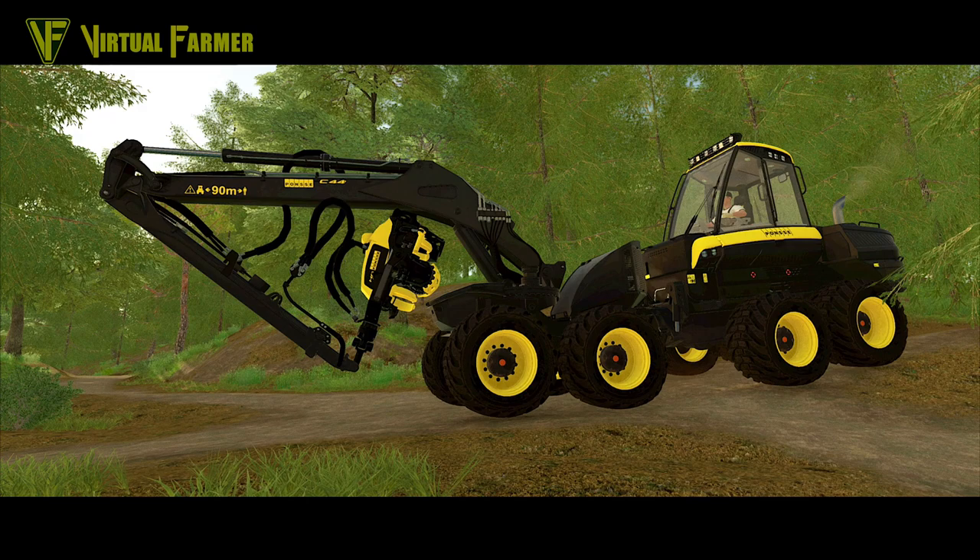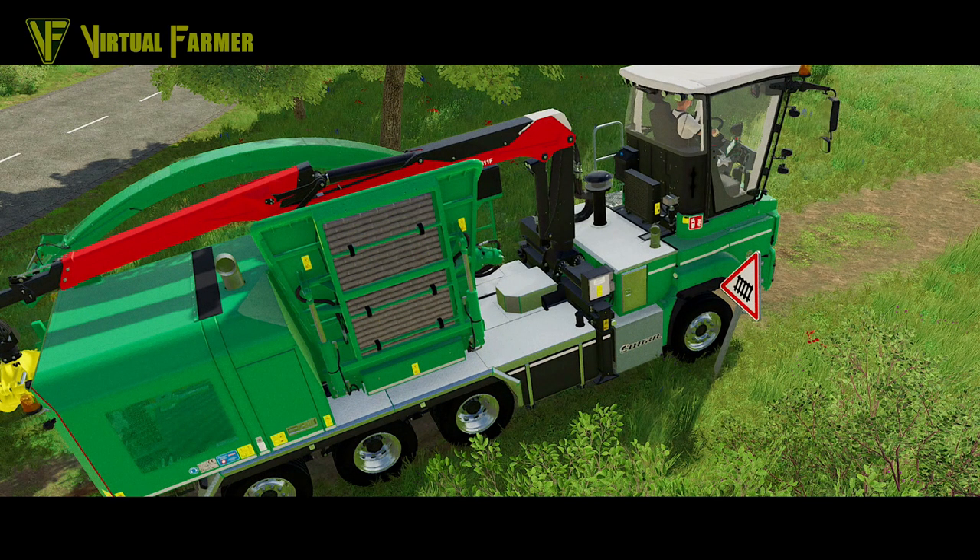Spooked by our deer, we see a Ponsse Cobra forestry harvester. New equipment on the forestry side of things - I've used a mod of this in the past and it works really well as a harvester. I'm glad to see this in game. It's slightly smaller than the bigger ones we've had in the past, so it's good to see some smaller forestry harvesters, and good to see some new equipment from Ponsse as well.